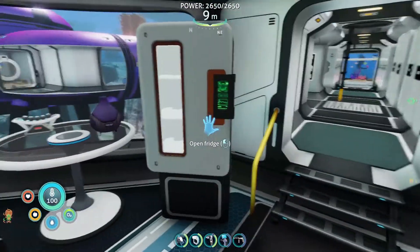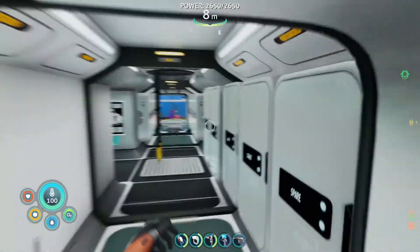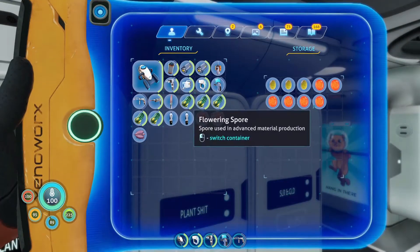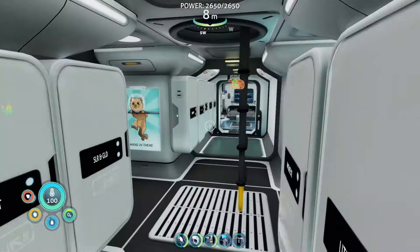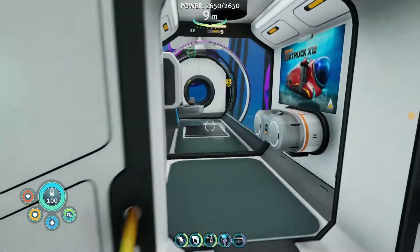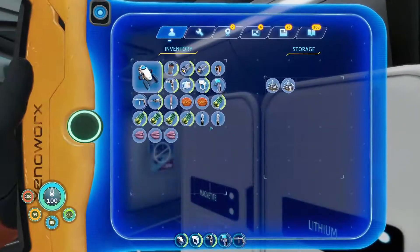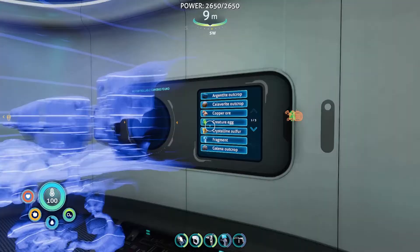I put stuff in this fridge now too — loads of water, and salt. Oh yeah, I needed coral, didn't I? I think there might be lots in here. There's some orbs and stuff — oh yeah, here's some. I'll leave it though, we need more. Gonna have to go and find some more from outside. Actually — do I have any magnetite here? I do! Okay, we can make the chip thing here instead, then I can use it to find more coral.